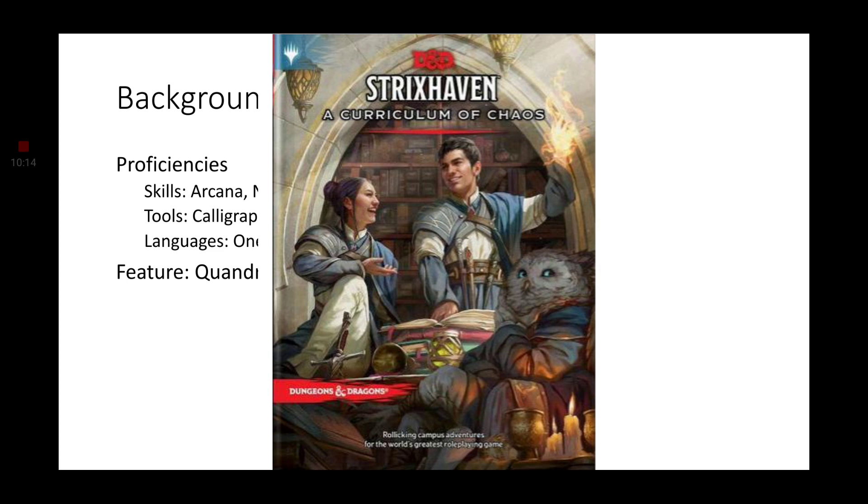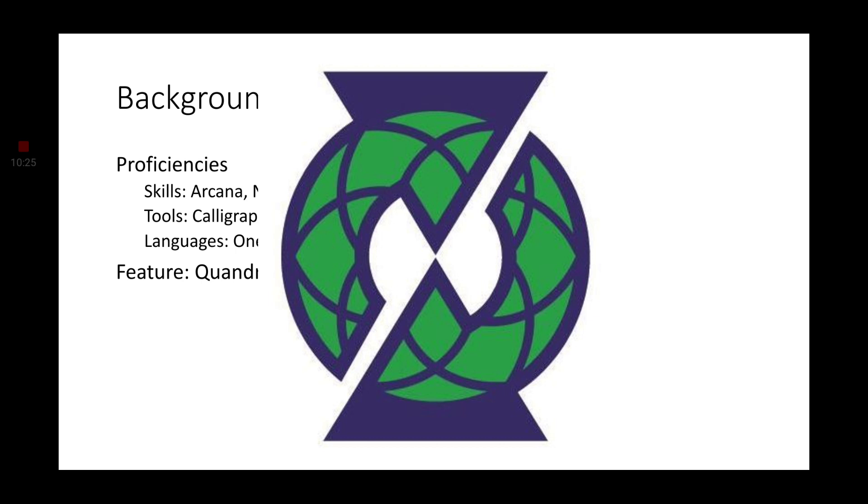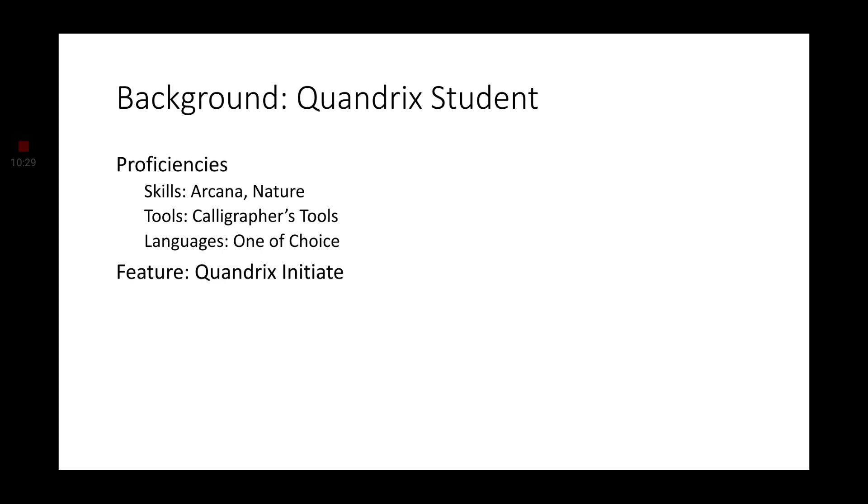Moving on to background — and surprising probably no one — we are looking at Strixhaven: A Curriculum of Chaos for our background. We are taking the Quandrix Student background. This will give us proficiencies in Arcana and Nature, calligraphy tools, and a language of our choice. We get the Quandrix Initiate, which allows us to get some spells: two cantrips and one first level spell, which I will go more in-depth on at the end of this build.